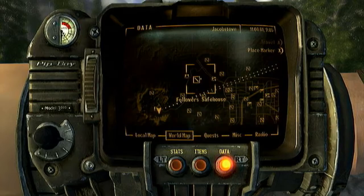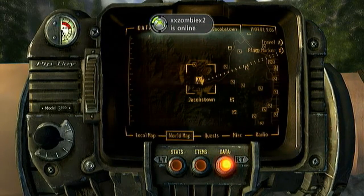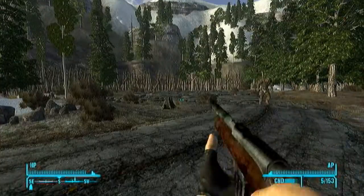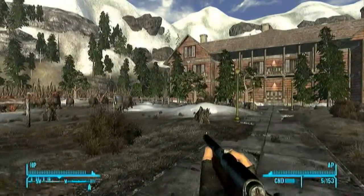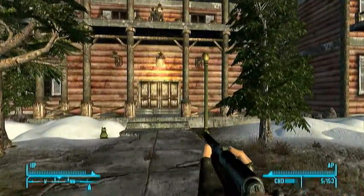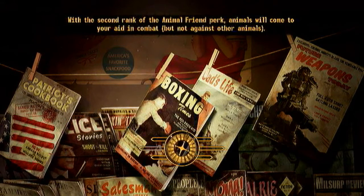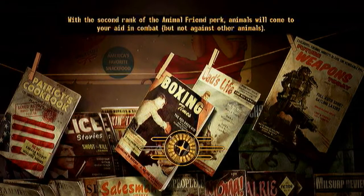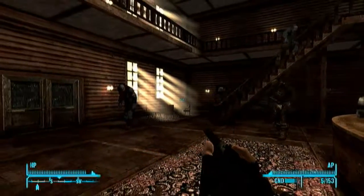Prepare yourself for an adventure — I just followed this road all the way from Vegas into Jacobstown. You pretty much have to deal with a bunch of mantis and big horners on the way up here. Once you get up here, you're going to go into this big lodge — everything is a lot greener up here. Head into the Jacobstown Lodge. Once inside, you'll come into a little lobby area, and the snow globe will be right here on the curved table — it's right when you come in, very simple.